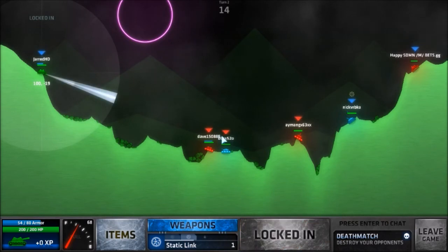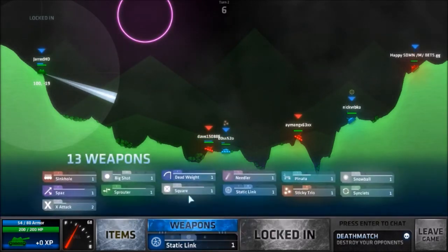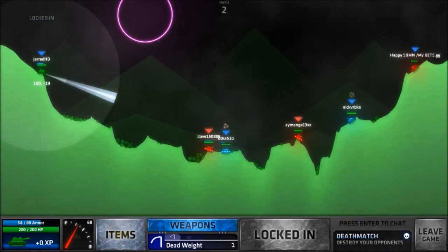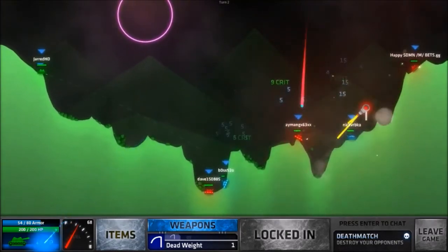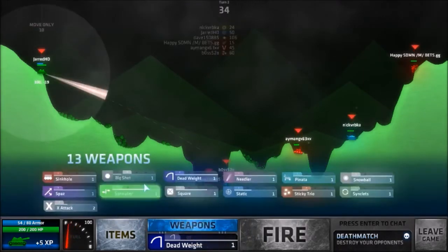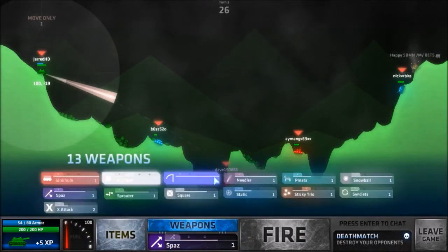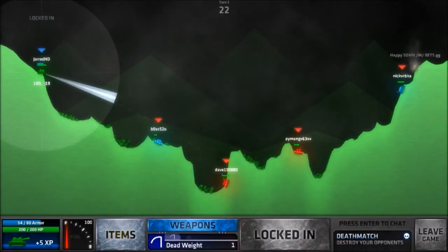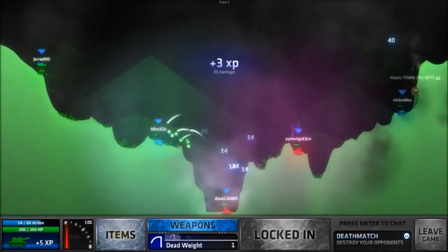Let's go for Dave. Get a static link in there and see how it goes this time. I do have a dead weight — didn't notice we were all shooting at once. Okay, that did unlock. Could go with a dead weight. Big shot — I do have a sticky trio. Let's go with a dead weight, just dead weight. It won't kill him but it'll bring his health down a bit. 25 damage.